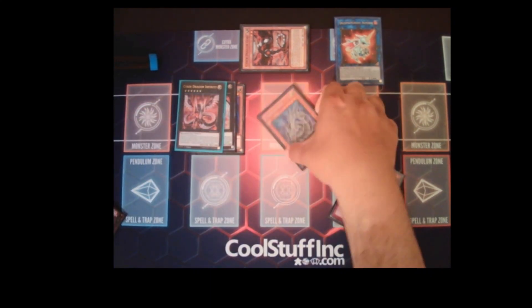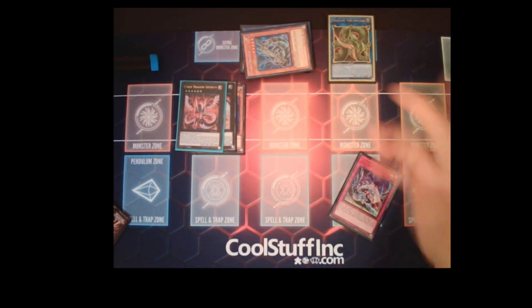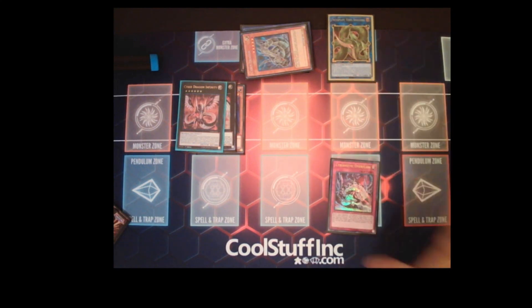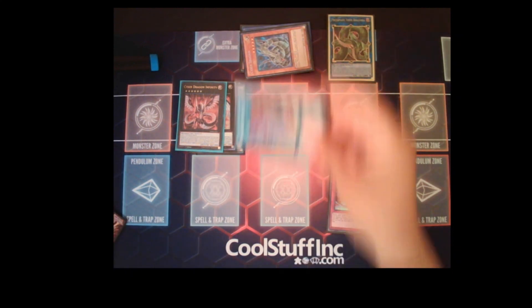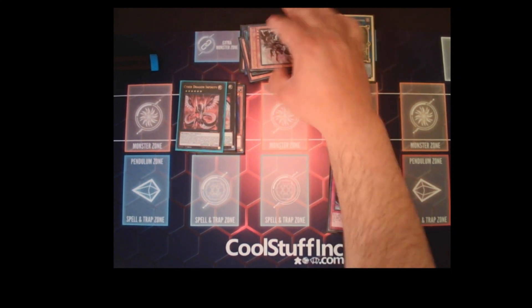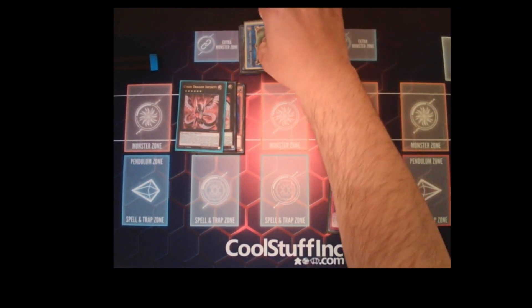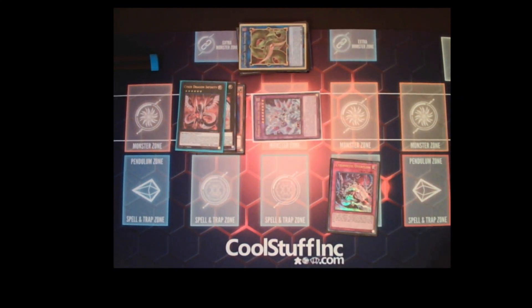Next, link up Almirage into Predator Plant Verte Anaconda — we still need to play this card, it's just super good until it gets banned. Activate Verte's effect, pay 2,000 life points, send Branded Fusion to the graveyard and use its effect. Send Albaz and use Verte's zone as fusion material to make Mirror Jade Ice Blade Dragon.